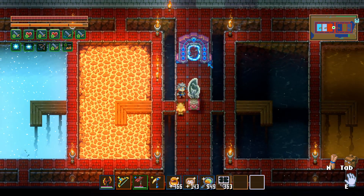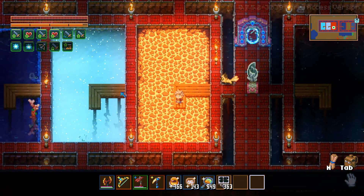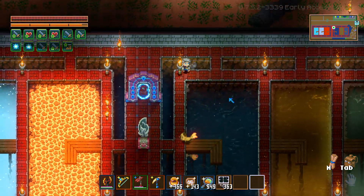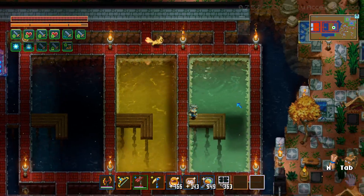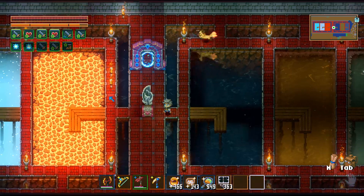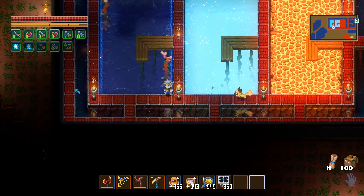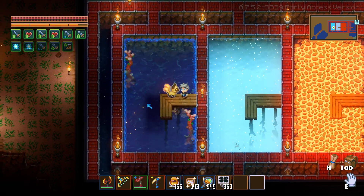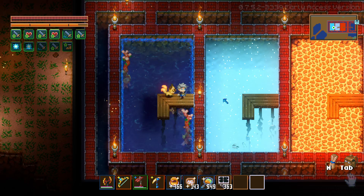And then over here we have the very last thing — the fishing area. Cypher also made the fishing area where you can walk out on these docks and fish. So we have normal water, Budweiser water, itis water or mold water, lava, shimmer water, and ocean water — and ocean water is not regular water, which we thought it was for a long time.